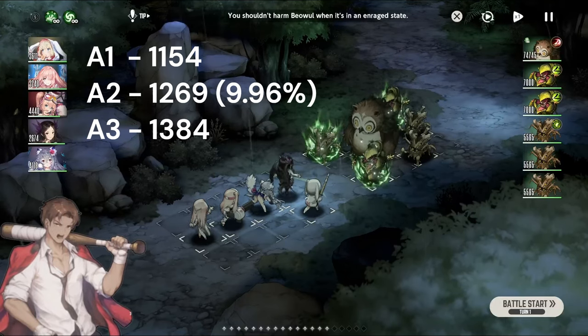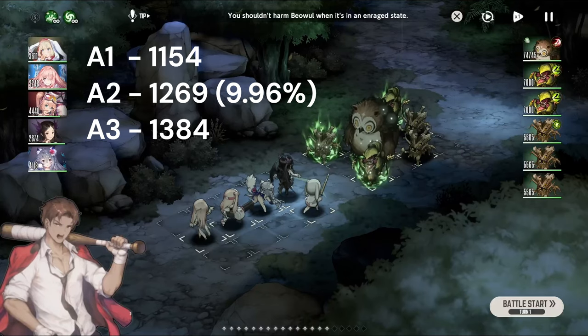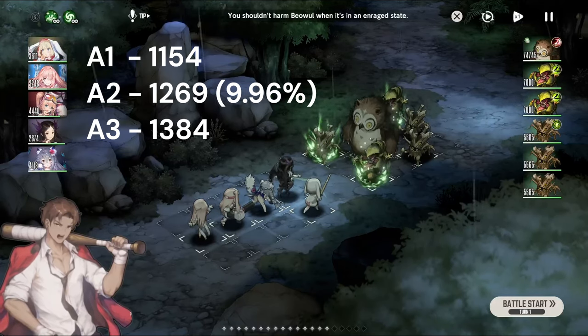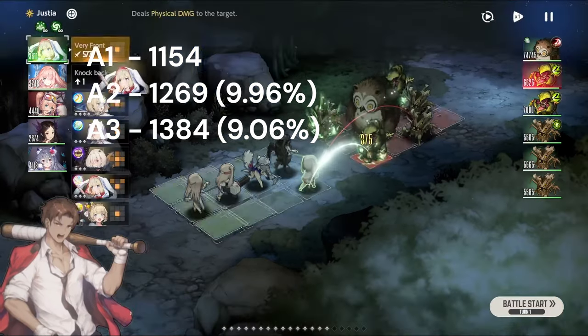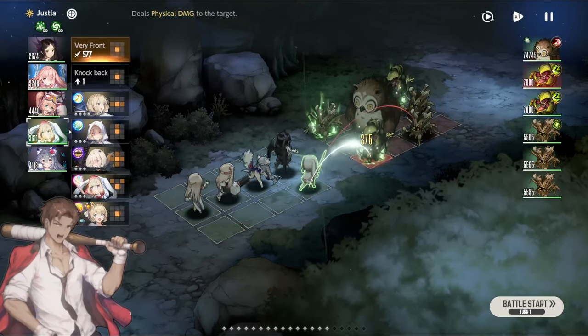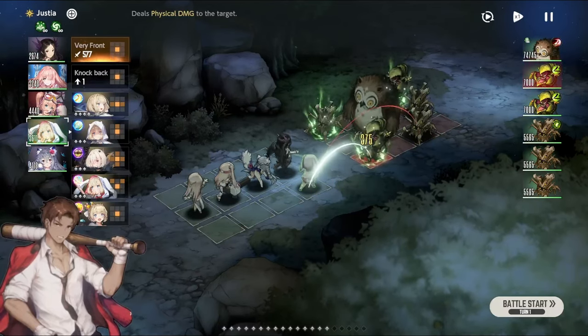And then my third attack comes in, and it's also benefiting from the previous two attacks, which results in an increase — the last attack was 1,384, resulting in an increase of 9.06%. Going from that point, what I'm going to be doing is simulating that I have already done those three attacks, just by attacking once with a basic attack with the first characters, and then attacking again with the ability, so that we can know exactly how much damage it goes up.